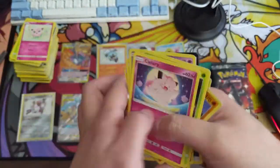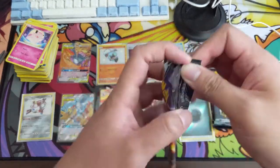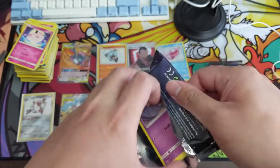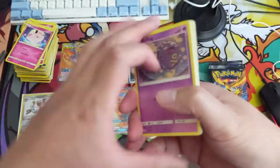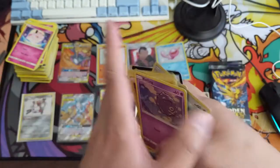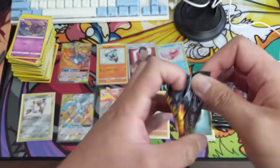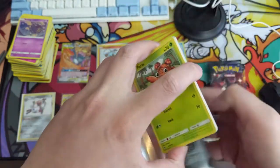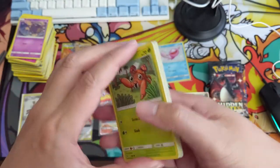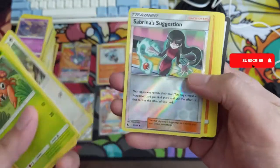I thought it was gonna be another Mew for a second — Mr. Mime. Then Jesse and James from the Eevee set. Alright, let's not cool off now, this is what we need to heat up. Maybe a shiny — nope, Sabrina into a Golem.